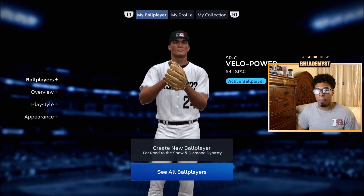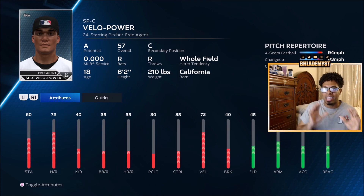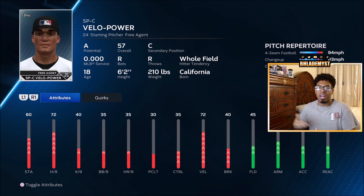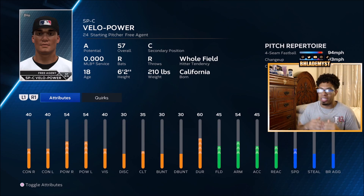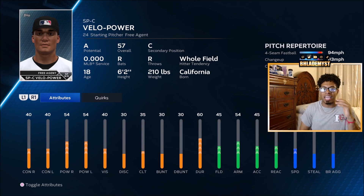The second best two-way archetype is only recommended if you have a ton of diamond equipment or diamond perks specifically for contact, so you can build contact more easily. You get the same hit per nine and same velocity, but contact against both sides drops from 56 to 40 to start. You do get 54 power to start, the same 35 batting clutch, the same 45 fielding, a bit more arm strength, but five less speed.